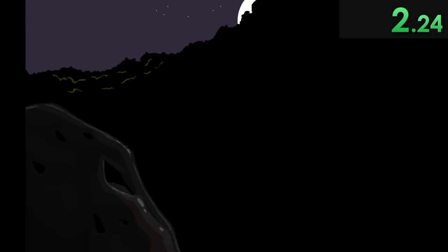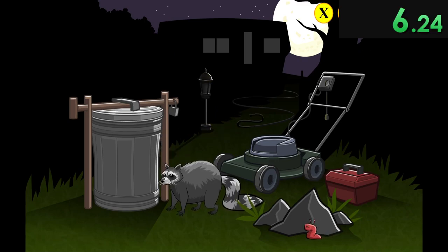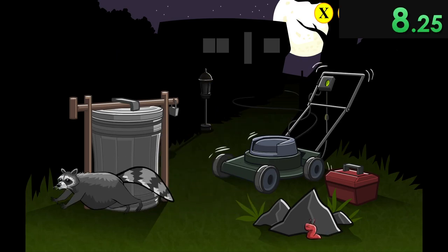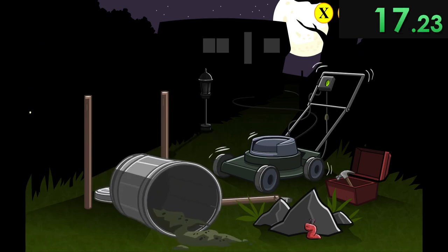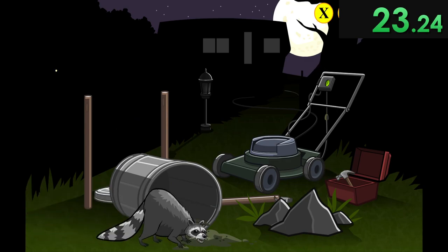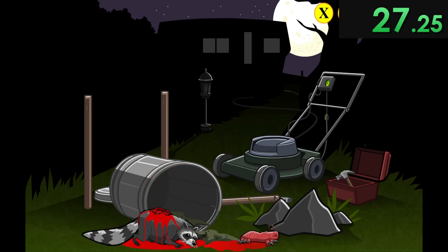Once you get over here, you notice that a raccoon is trying to break into that trash can. So what you want to do is turn off the lamp, turn on the lawnmower, scare it away, open up that toolbox and get the hammer out. Basically do that to the wooden pole so that you can tip over the trash can, and then we wait for the raccoon to come back. Once the raccoon returns, we're just going to hide into the trash, get into its body and transform once again — another alien transformation — and we move on to the next area.